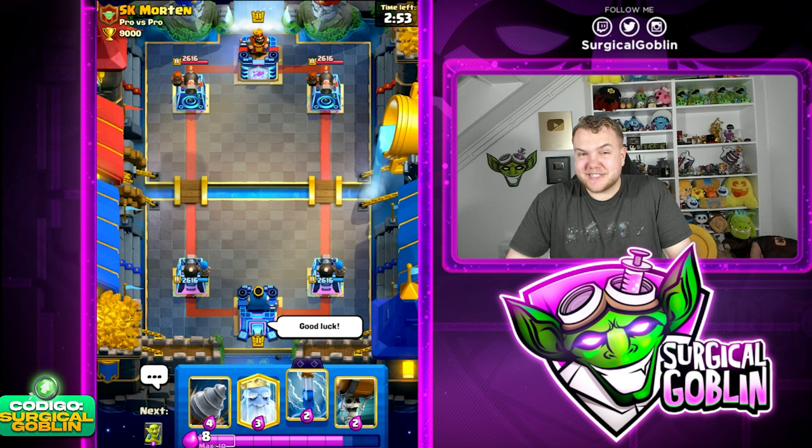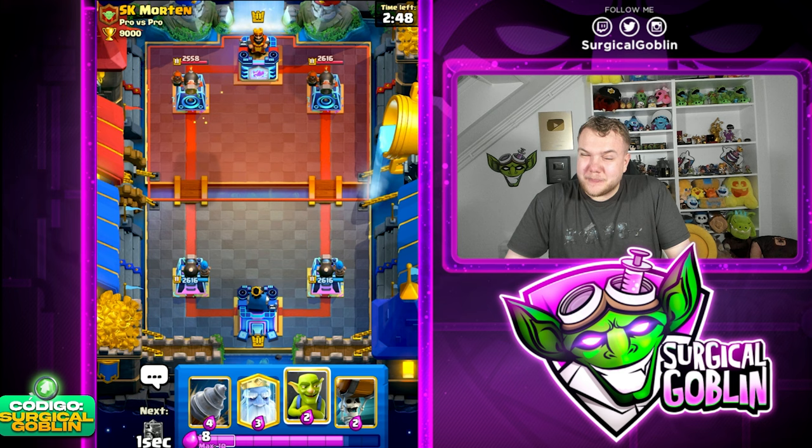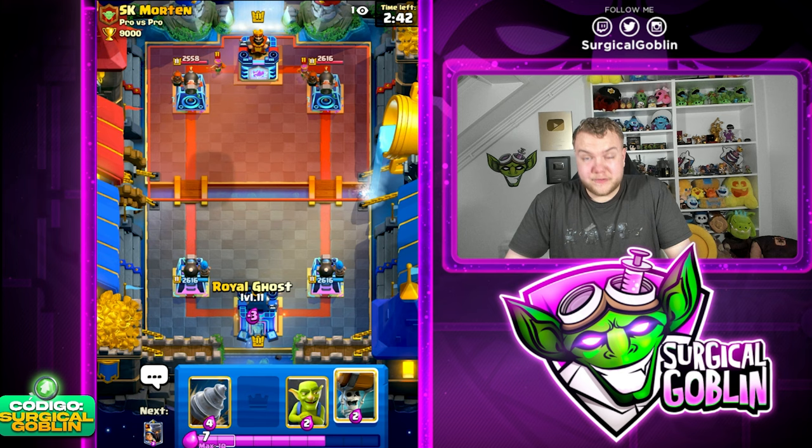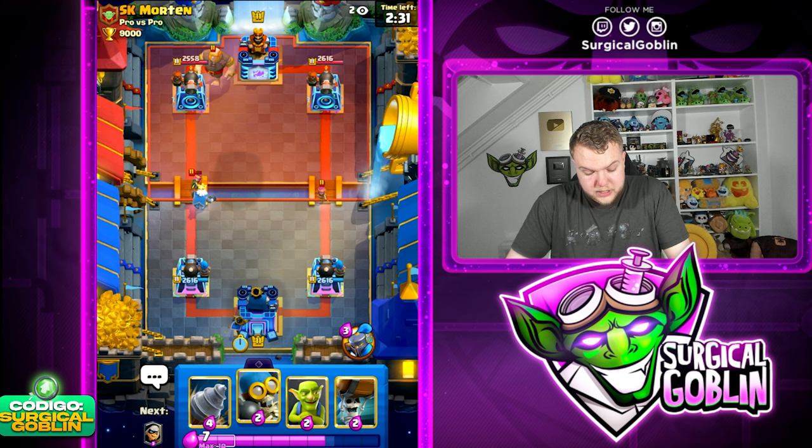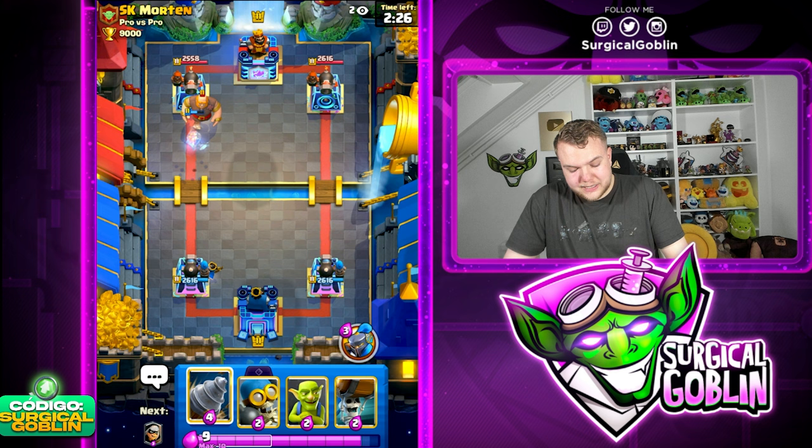Okay guys, I decided to go back with the drill Zap deck. I liked how we played it before. Let's see if we can secure this victory and win the best of five. We're up 2-0 at one point - it would be painful to lose this best of five but it's been a very nice series so far. I think we've been playing pretty good though I made a few mistakes last match that cost us the win.